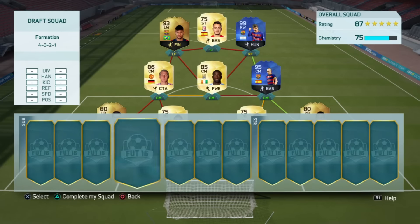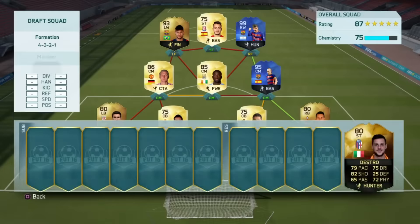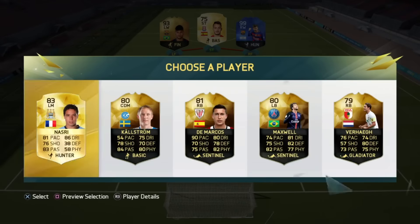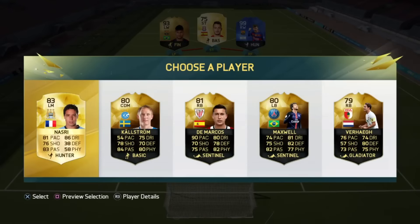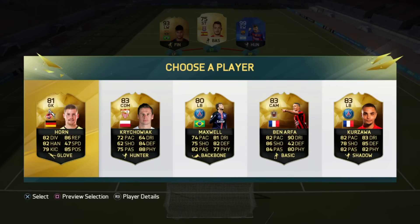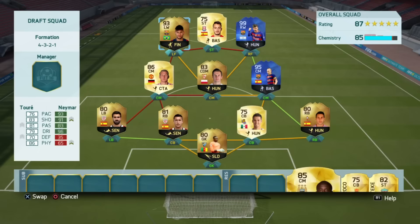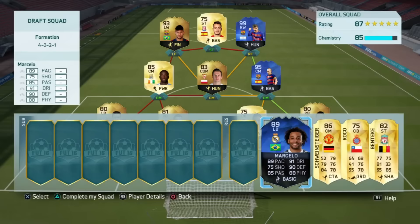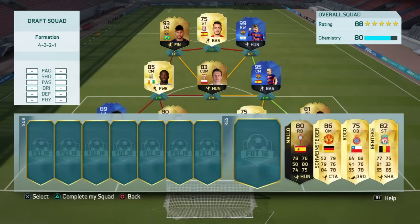For the next choice we pick a Liga BBVA goalkeeper to give us Keylor Navas or Casillas - we get Casillas, which is good going forward for Liga BBVA. It's 75 chemistry at the moment. We get Sequeira, Benteke - we've got a decent defense anyway - and Immobile. I'll just go with the highest rating which is Benteke. We get DeMarco and Nasri - I'll go DeMarcos. Then we get TOTY Marcelo - we gotta go with him! We've got three TOTY players, oh my gosh, this is incredible.